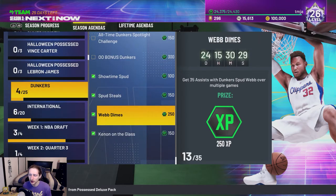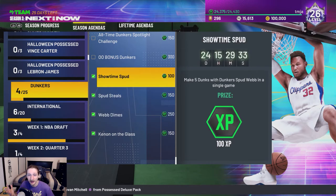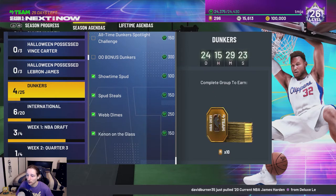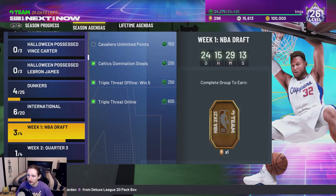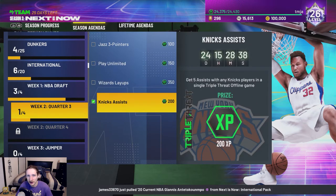I also forgot to mention that we had to buy a current series Rui Hachimura card for 8,750 MT because he had an agenda where if you score 23 points with him in a game, you get 700 XP — so we did that one as well. Once we finish a player's agendas, we sell the cards back — like this Ruby Spud Webb, all his agendas are done so we sold him right back. We have one out of three Larry Keenan agendas done, so I didn't sell him back yet. For the international agendas, we got all three Ricky Rubio ones done and all three Andrew Wiggins agendas done.